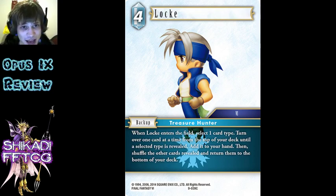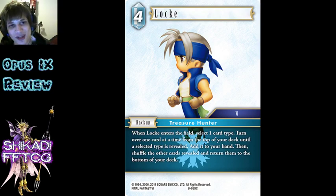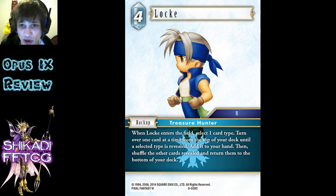This is a really interesting effect actually, I'm surprised we get this on a common in Ice. Ice gets the interesting stuff here. You can basically reliably search any monster or any summon as long as you don't play other ones - but that's pretty easy to do. Monsters especially - you can get a Skeletoe basically whenever you want, you can get a Flan. A monster or a summon that you specifically want - you can play this and be able to get to it reliably, which is very interesting.